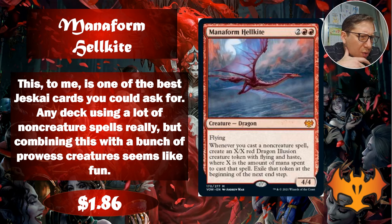Whenever you cast a non-creature spell, create an X/X red Dragon Illusion creature token with flying and haste, where X is the amount of mana spent to cast that spell. I thought Jess Guy right away because Jess Guy loves non-creature spells, but people pointed out this is probably better with a storm deck - and that's correct, a storm deck would be crazy with this. The token gets exiled at the next end step, but it can be a huge dragon. A Jess Guy storm deck - there's the answer. About $1.86.